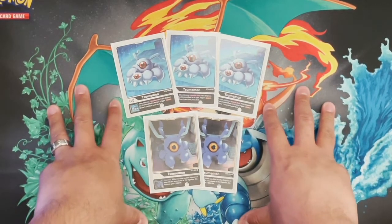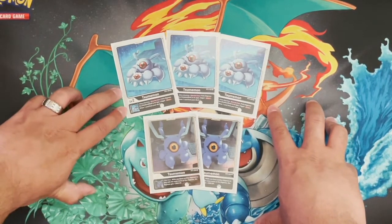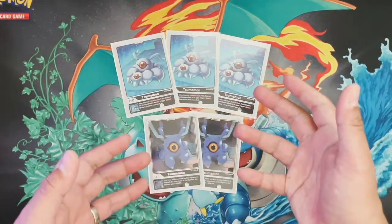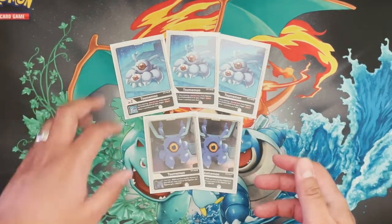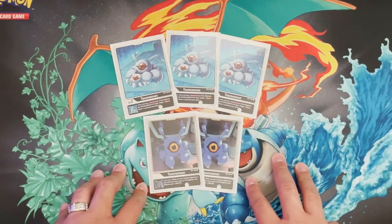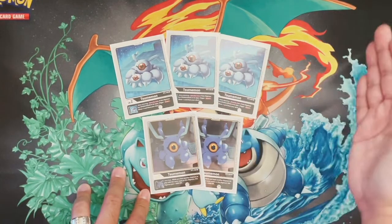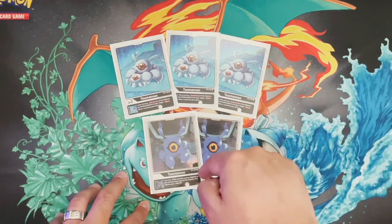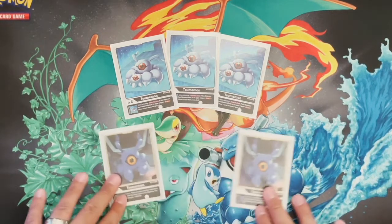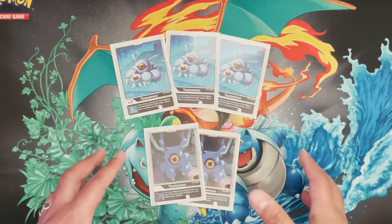We've got five copies of Summon-on here. Three of them are from BT5, Battle of Omni — that's a box we opened on the channel. This one's pretty good for consistency because it has an inheritable effect: it lets you draw a card every time you attack, as long as you're using it with someone that has this in the stack. The second Summon-on is from BT2, one of the earlier sets. I like this one because while you have another Digimon in play with the same name, the first one gets 2000 plus DP — that's the attack power. If you have two of them, they each get 2000 DP, which is pretty cool.